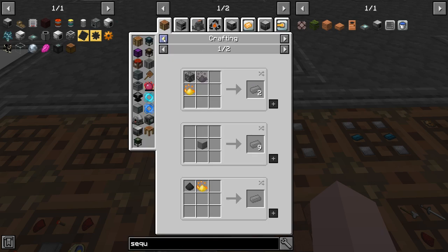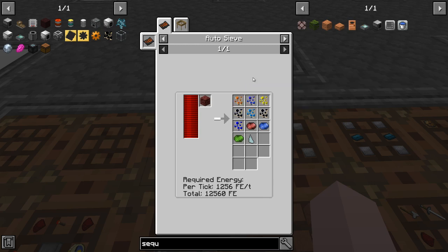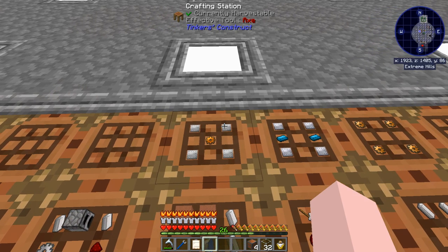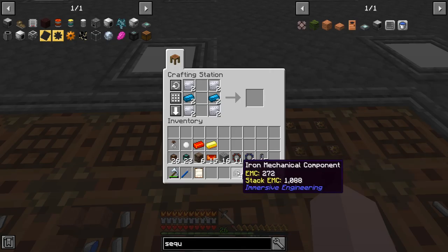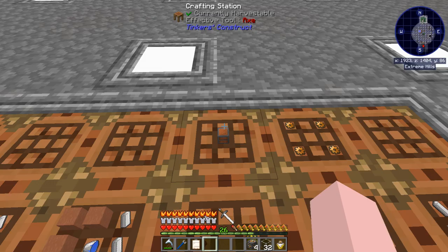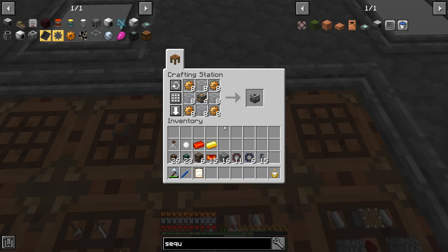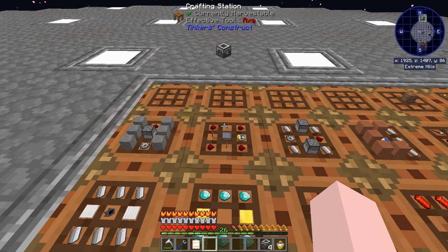Tungsten — you get that from sieving crushed netherrack, and I showed you how to get netherrack with the stone barrel this episode. We need more iron plates and more copper gears. I counted wrong and wanted eight machine frames, not four, so I'll make the rest later. I've got four machine frames for now and only need two anyway, so that covers them off.